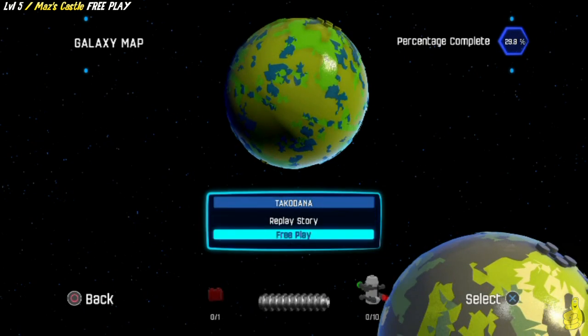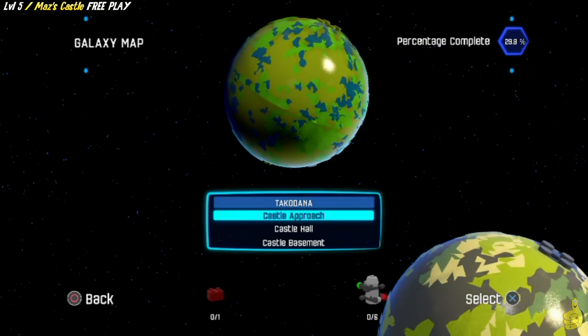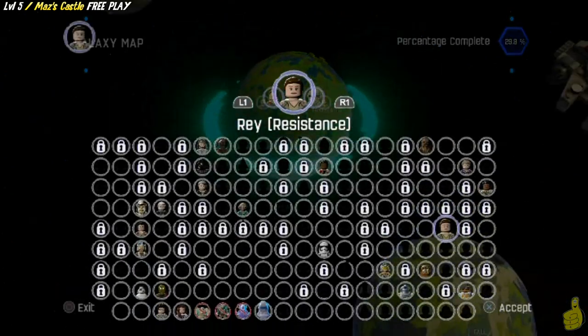But when you're ready, go ahead and choose the galaxy map, choose Takodana, and we'll go ahead and select Maz's Castle Free Play.